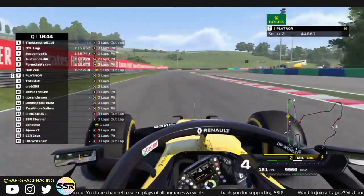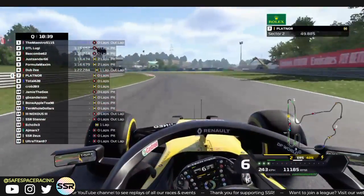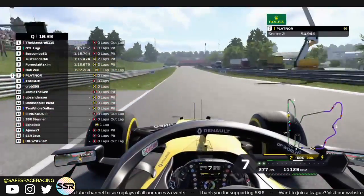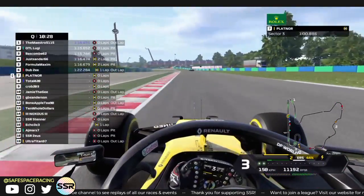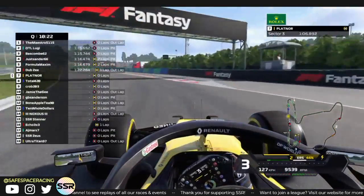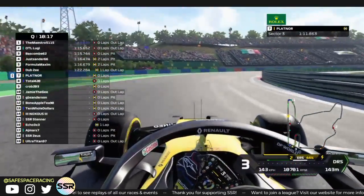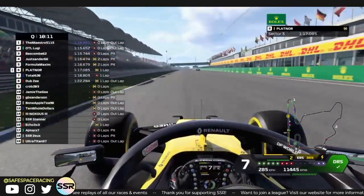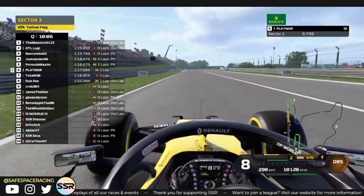Watching Latinor taking it very easy through the chicane — very smooth and gentle with the throttle application, using quite a bit of braking. He's showing purple in Sector 2, but the game's lying to us — no way he beat Maestro's time. Still looks to be a very smooth, solid lap. Coming out of turn 16, across the line — he goes P6 with the 117 flat. Solid lap.